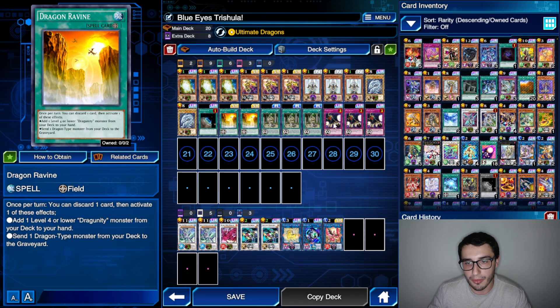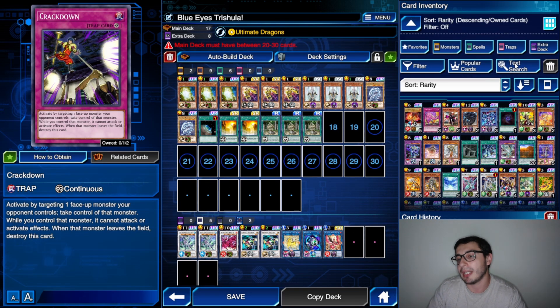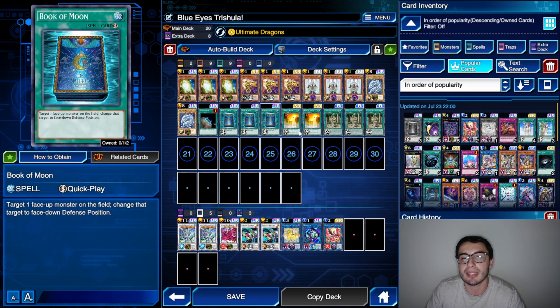If I had the third Dragon Ravine I would probably go with that, and then play something to endure turn one — either Dark Hole or Book of Moon. A classic couple of Book of Moons could just be better, because they help you when going second. If you go first and set up the play with Trishula, you really don't need Crackdown either. So it's probably better to use those slots for Book of Moon, since they can be used on turn one as well.